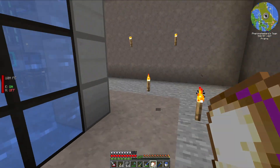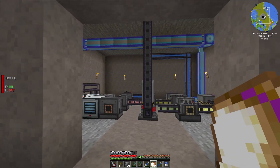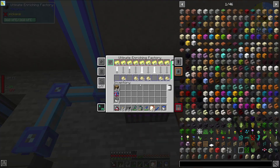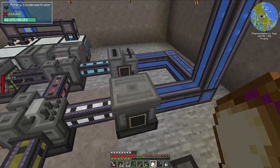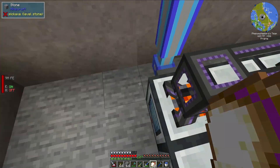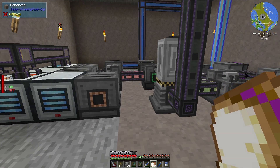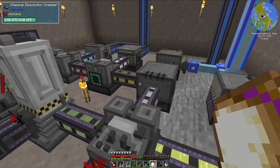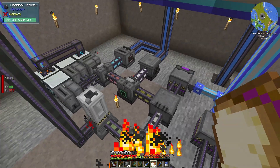The last thing in this reactor is actually the fuel making center — or the fuel processing center — here it is right here. We have a few initial ingredients: uranium ingots, fluorite ore sent in over here, water coming from a pump down there, and sulfur over here. All of that is combined in a way that eventually makes the fissile fuel right here, which is being used by the reactor. I'm not going to go over this in detail because I'm actually planning on showing an episode on how you can automate this yourself.